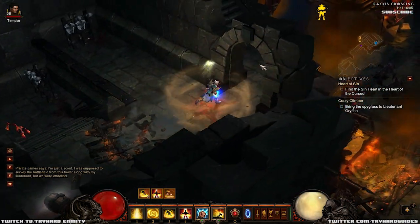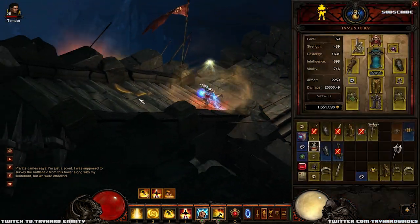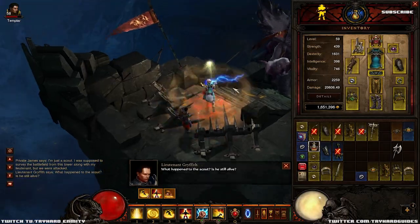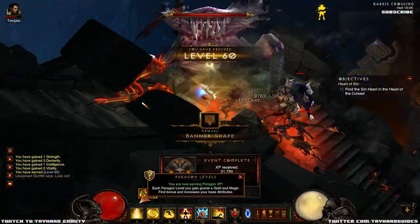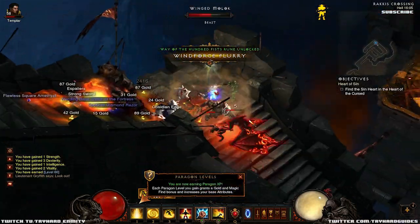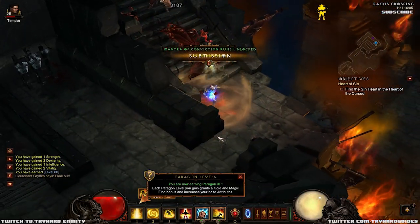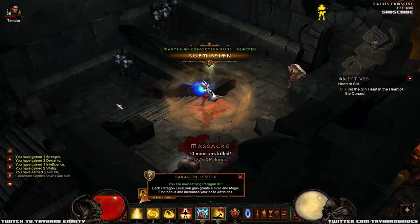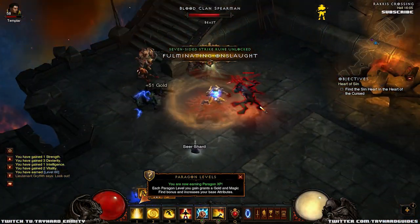Here we are about to hit level 60, kill Diablo, and go Inferno mode. Progress so far - we're down to 1.6 million. I'm going to probably use a 500k budget when we hit 60 and not spend into that 1.6 mil, just so we can see what kind of gear we can get for that. I want to get on the lowest gear level possible and try to get on the level of people who are having problems making gold.